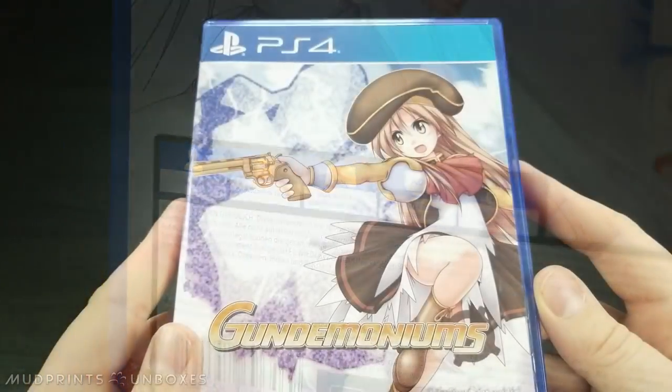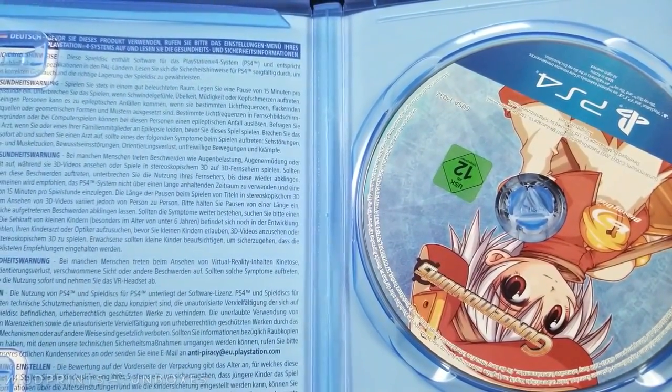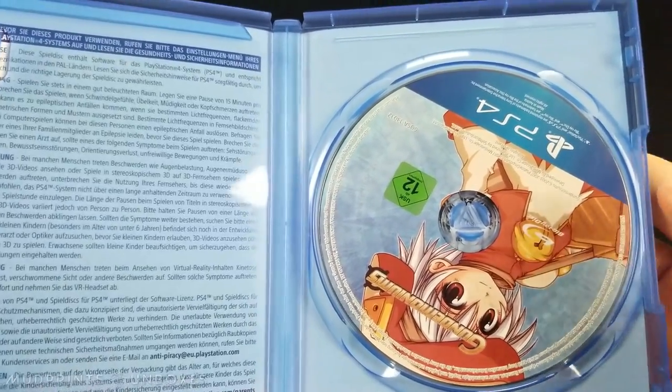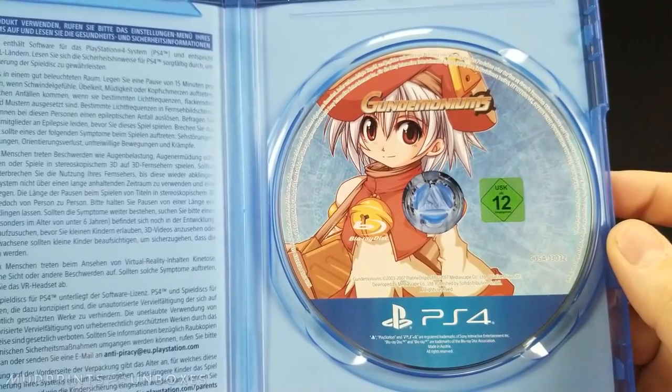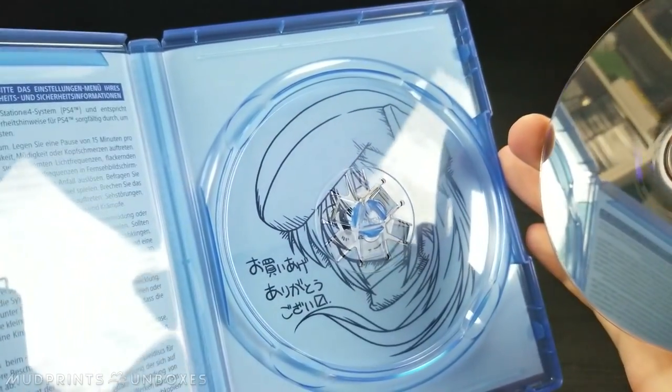It supports Vita Remote Play as well. On the inside, though, slight disappointment — there is no manual to speak of here, which is kind of a shame, given that Platine Dispositive's art is a big selling point to their games. A manual could have included a small arts section, which would have been pretty decent. What is present is a small bonus illustration behind the disk that reads 'Thank you for your purchase,' in Japanese.